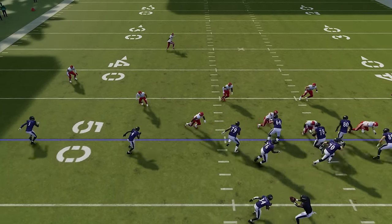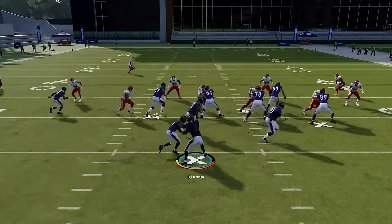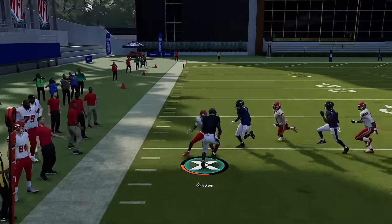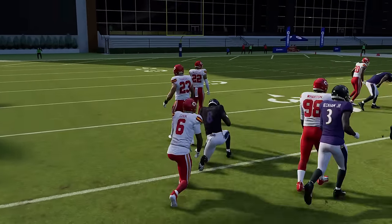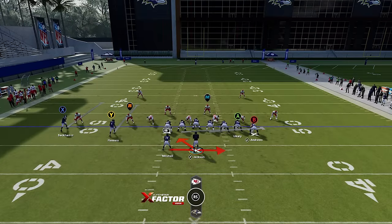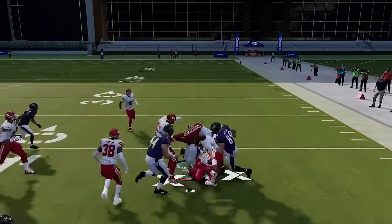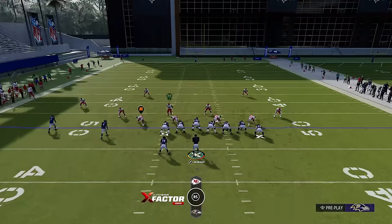If the read defender goes aggressively after the running back, you keep it with the quarterback. But there will be times where he stops and waits for the quarterback — then you hold A and hand it off. If you have a mobile quarterback running this offense a lot, you'll either want to run out of bounds, go down by double-tapping X, or set your ball care to conservative so your quarterback doesn't fumble as much.